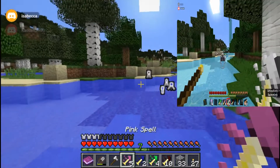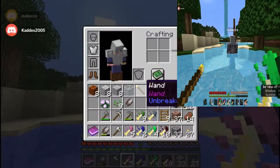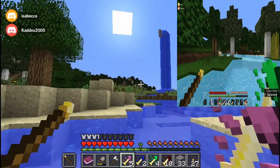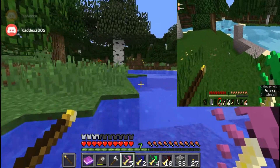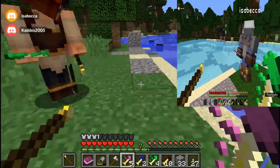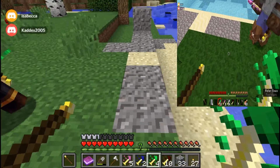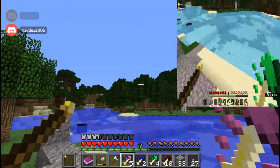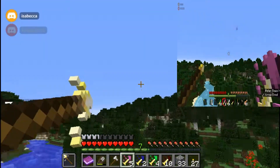Oh wait, we should be teleporting! Let's try that. I don't think this is the right way though. We want to go to the swamp — it's over this way. See, that goes out to the jungle. Let's go this way. I'm going to shoot us off with the pink spell arrows. If you shoot at the ground between us it should do both of us. Make sure you have your pink arrow ready, then shoot off as far as you can in that direction.